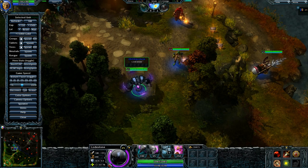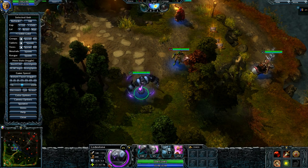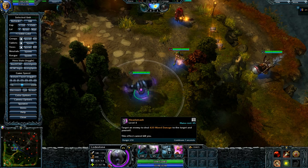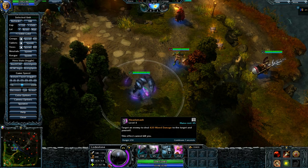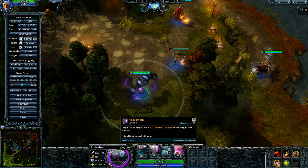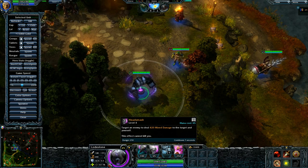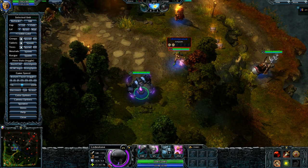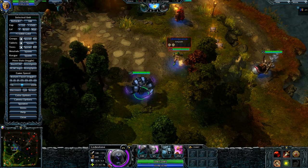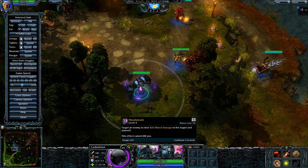I want to talk about Lodestone, because I see a lot of people who don't really understand it. Let's first go over the Head Smash secondary ability. It says 420 mixed damage. You might wonder what mixed damage is - you always have physical and magic damage. But this is actually, in theory, one of the worst damage types. It actually gets reduced by both magic and physical armor, meaning it deals less damage than magic damage and less damage than physical damage.